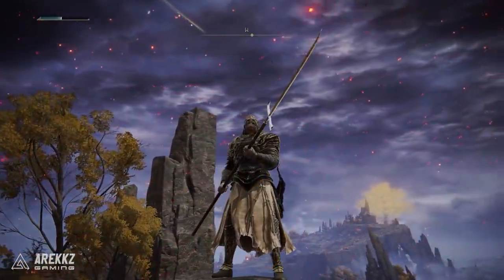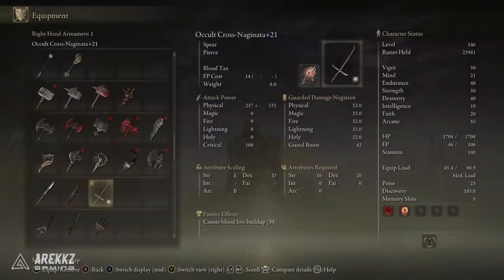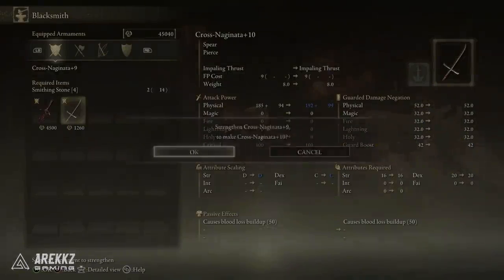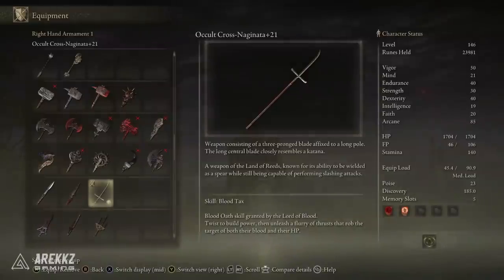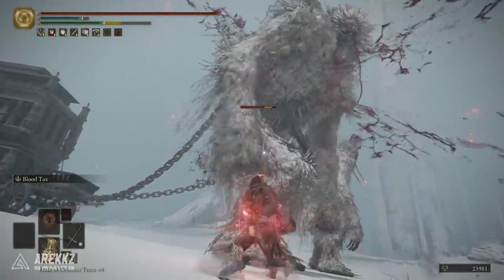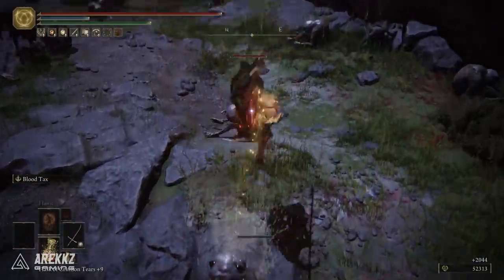Following on, we have the Cross-Naginata, a spear with bloodloss that you can get pretty easily in the game. It has really good dex scaling with a requirement of 20 dex and 16 strength. It's a nice customizable weapon since you can apply your own ashes of war - you can lean into the bleed side or pick fantastic ashes to suit your build. It's also a quick weapon with nice attacks and fantastic range, making it a really good spear pick.